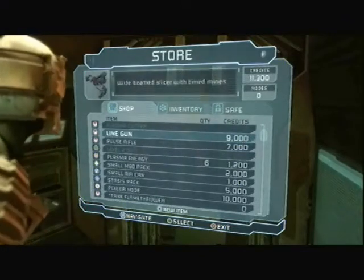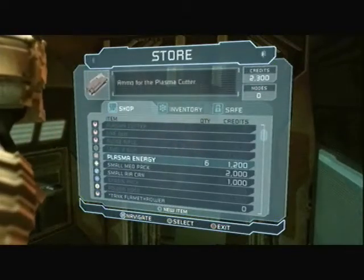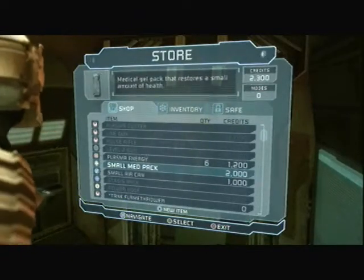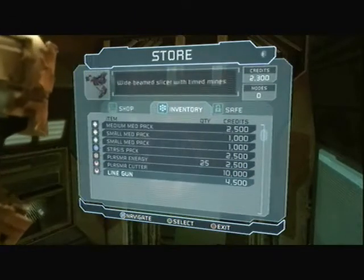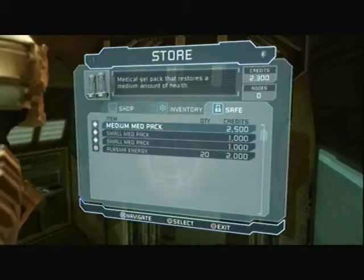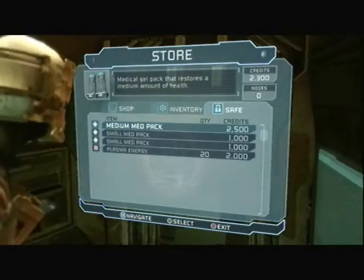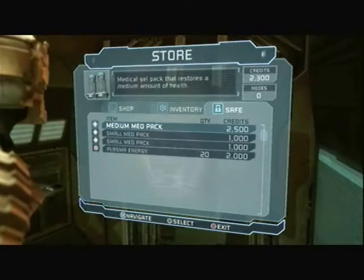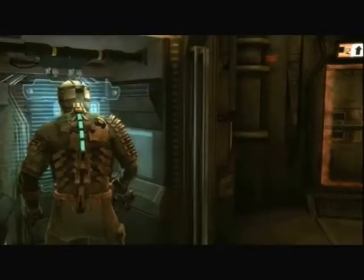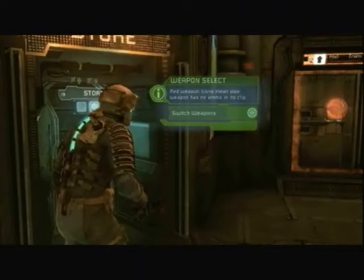I like the line gun because you get a one-two punch — stasis and a timed mine — so we're going to buy that. Don't buy ammo unless you absolutely have to, and don't buy air cans because they'll always be scattered around where you need them. At this point I'm going to cut and come back when I've collected all the items and put them in the safe. I'll see you in a few minutes — except when this is on YouTube it'll be a few seconds.